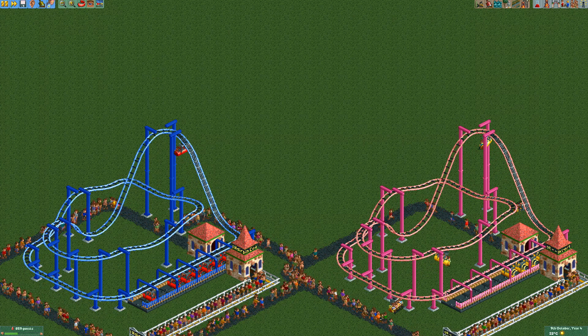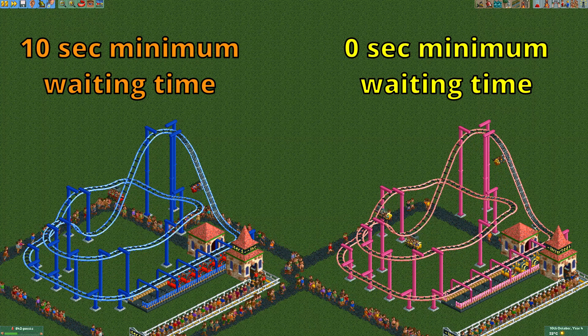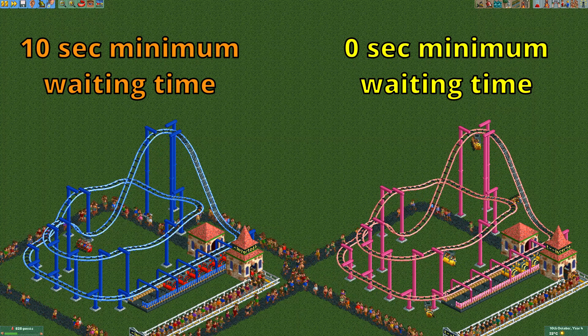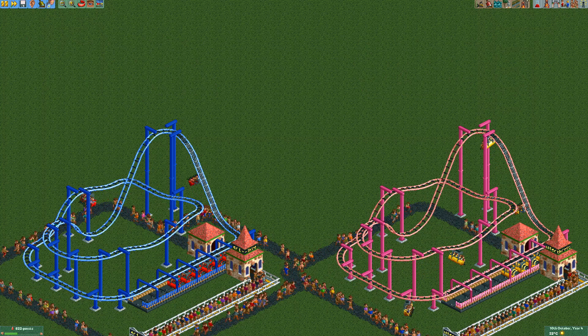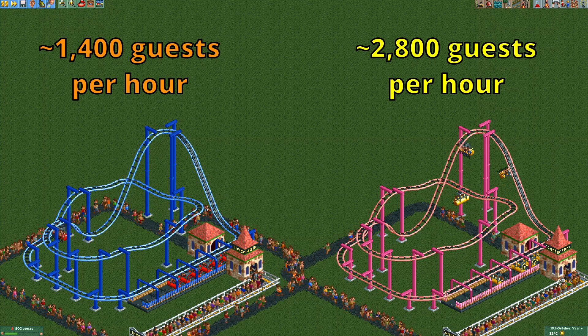Here is a fairly normal design with a 10-second minimum waiting time on the left and no minimum waiting time on the right. You don't even need the guests-per-hour numbers to see that the blue coaster has a lot more cars just doing nothing in the station at all times. If we do look at the numbers, we can see that removing the minimum waiting time has roughly doubled the throughput.